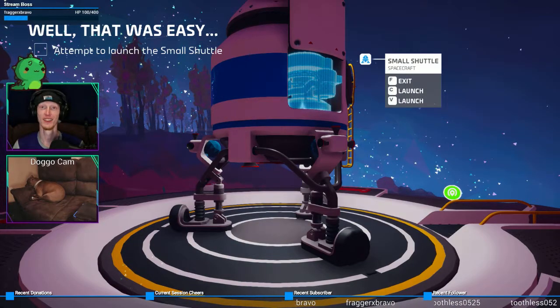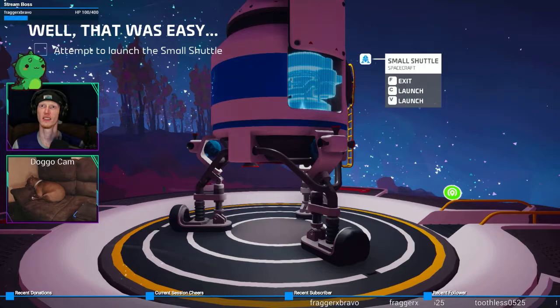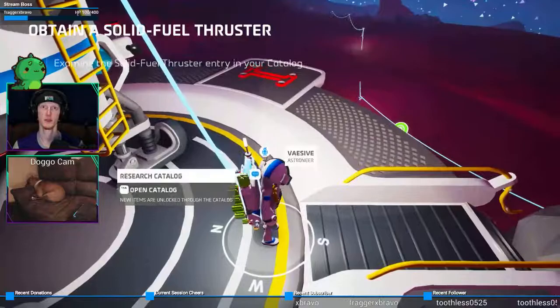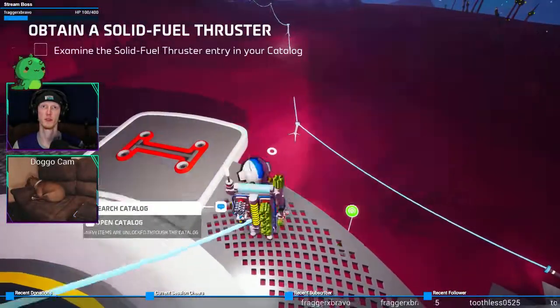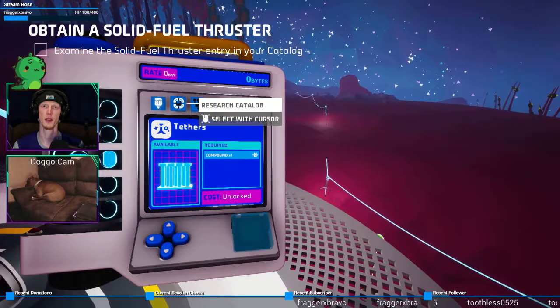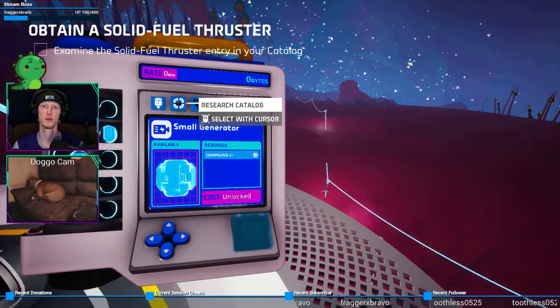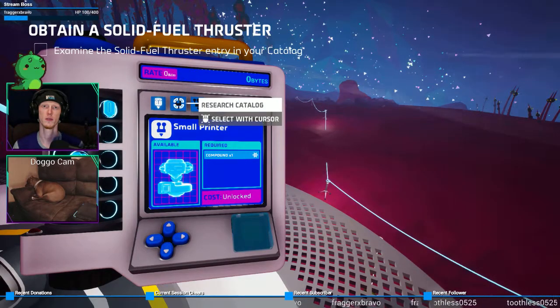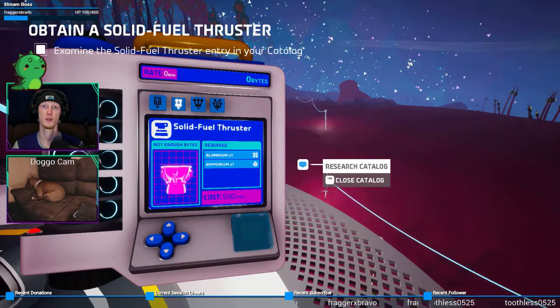Yeah, that was wild. I have two launch buttons. Need thruster - exit the small shuttle. Okay, I need to build a thruster. Examine the solid fuel thruster - see the entry in your catalog tab. Wow, this has gotten a lot more complicated already. I don't see a fuel thruster. Tethers... canister... I don't quite understand how. Oh, there's - oh, these are the printer types. I thought these were the printer types. There you go.